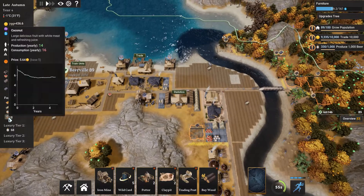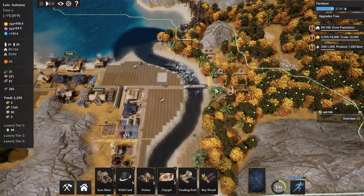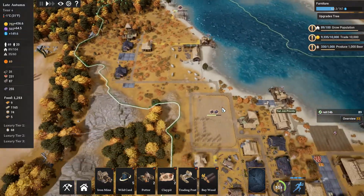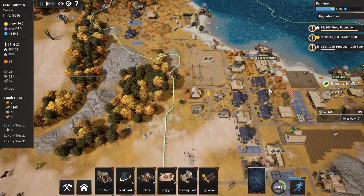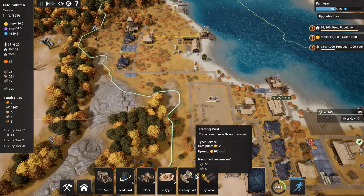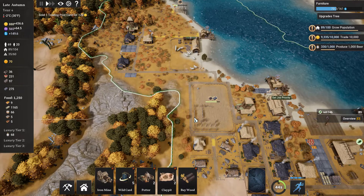We have some coconuts — apparently there are coconuts over on this side. That works for me. Our foresters are in some pretty pathetic shape; this one's barely useful anymore. I think we should probably get rid of it, except I don't want it to take up a spot. The trading post isn't useful right now — could use the 120 gold, so we'll just sell that.